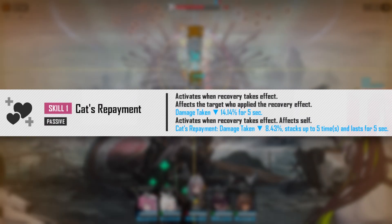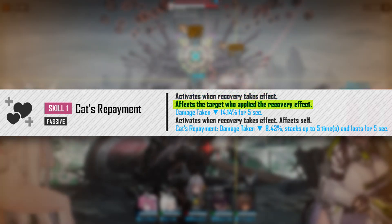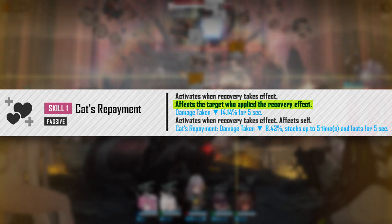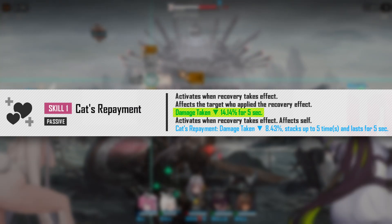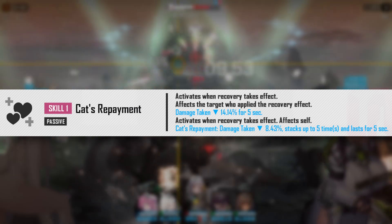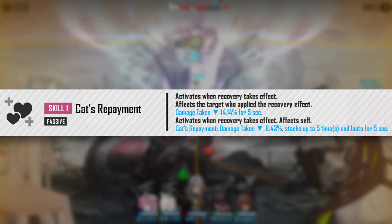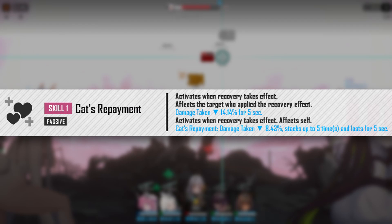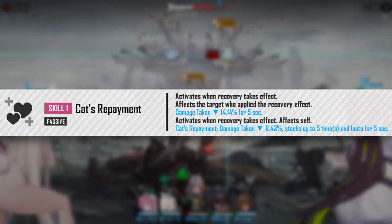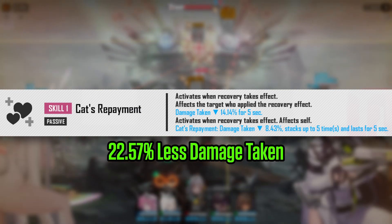Her skill 1, Kat's Repayment, is a passive skill that activates whenever recovery takes effect. Basically, whenever any of your allies get healed, they will also be receiving a buff that reduces their damage taken by 14.14% for 5 seconds. Additionally, this buff will increase depending on how many times your allies get healed — the damage reduction increases by another 8.43% whenever any of your allies get healed. So if one of your allies gets healed, the 14.14% value increases by 8.43%, giving that healed character a buff that decreases their damage taken by 22.57%.